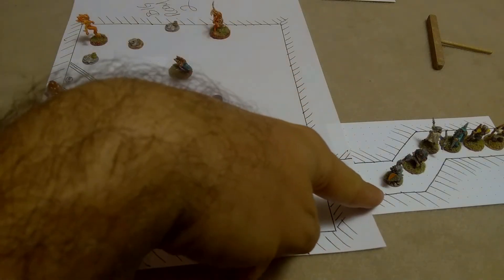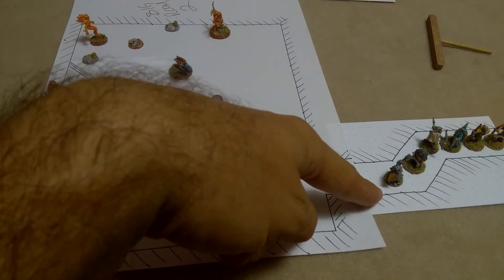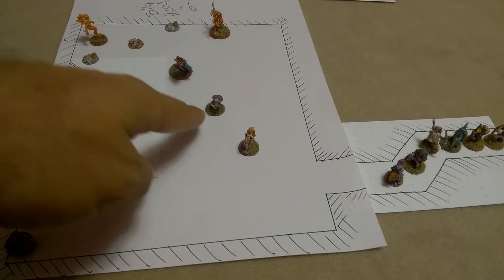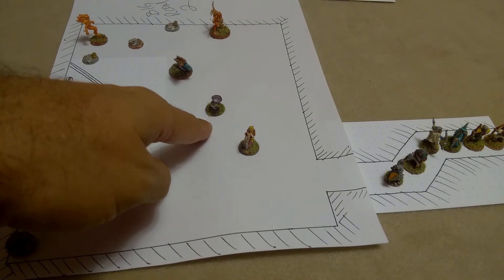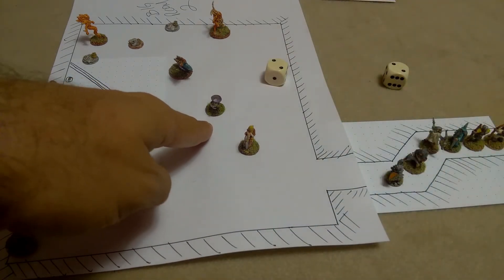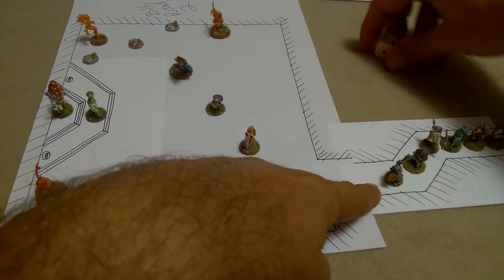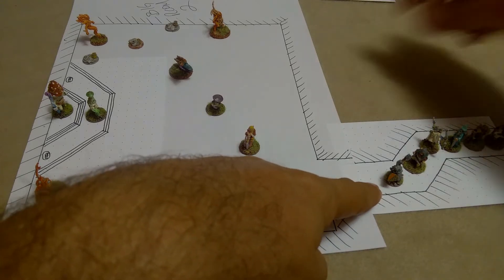Next in the marching order is the Dwarf — his name is Zai. He activates on three plus and gets two failures, which kicks initiative back to Team Evil. Team Evil tries to activate but also gets two failures, kicking it right back. We try to activate Zai — lots of twos on these dice — and things go back and forth.